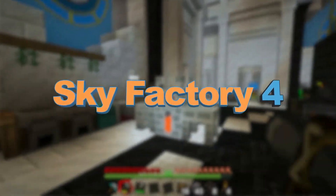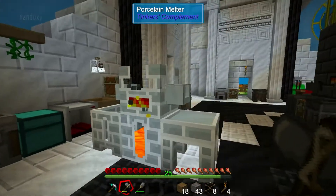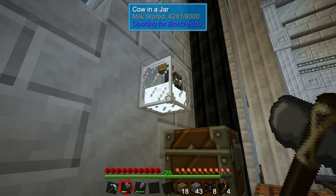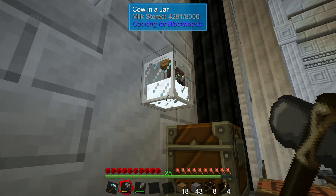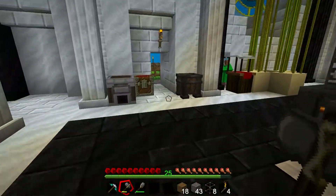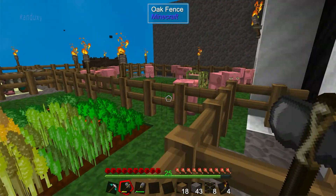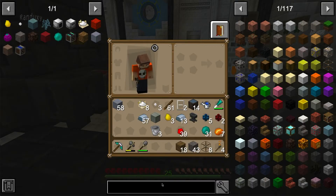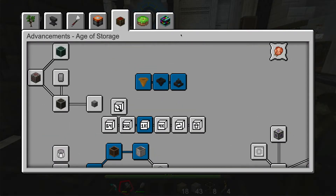Hello everyone and welcome back to Sky Factory. We're just going to keep on moving with our whole cake thing. The cow milk is filling up — I'm guessing around four thousand buckets or units. I grew the pumpkin so we have pumpkin ready to go. Let's make some cakes. Let's look at what we need to do some traveling.